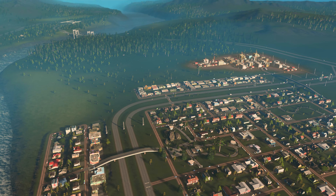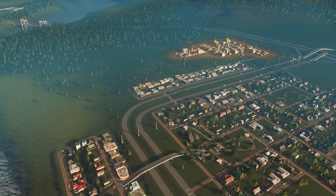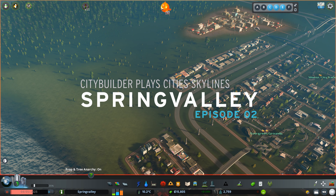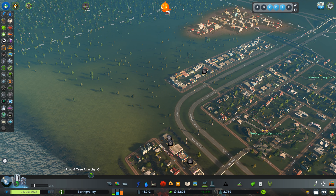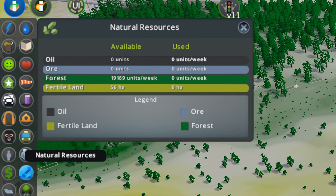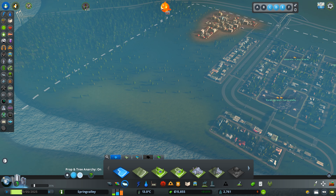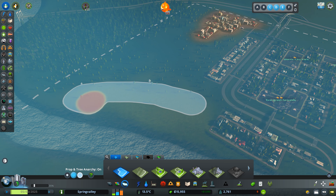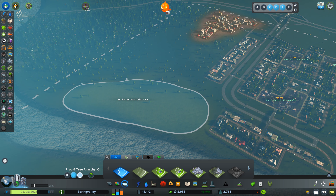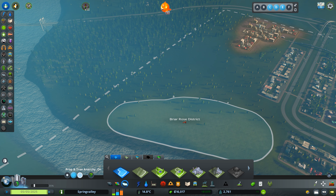There is something else I will have to rebuild as well, which is that part of the city here. Because I might have to delete this part and this part here completely to make sure that I can have proper on and off ramps onto my highway later on in the game. But currently my city is not sufficient enough, so I do not yet have enough income, and right now I can't really lose any of my citizens or any of the businesses that are already established.